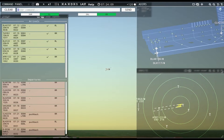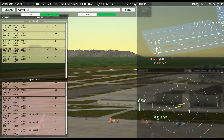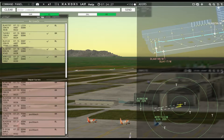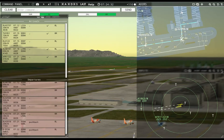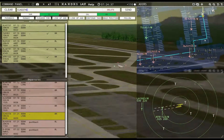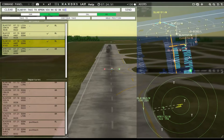Lufthansa 117, runway 8R, cleared for takeoff. Runway 8R, cleared for takeoff — Lufthansa 117. Dolomiti 8198, runway 8R, line up and wait. That must have glitched on my readback — I sent the command twice because it was stuck. Hansaline 2274 requests taxi runway 8R — Hansaline 2274, runway 8R, taxi via Sierra 7 Tango.